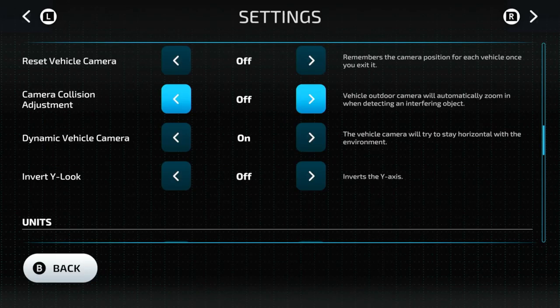The camera collision adjustment means the vehicle camera will automatically zoom in when detecting an interfering object. If you have that off, it's not going to completely turn it off — it still picks up the shed — but it should theoretically pick it up less. I usually turn that off because I like it a little bit better.